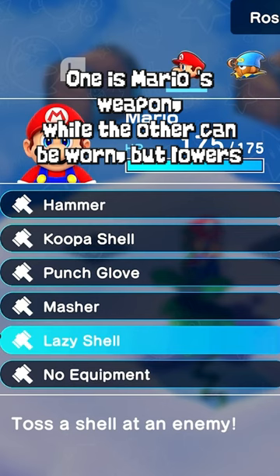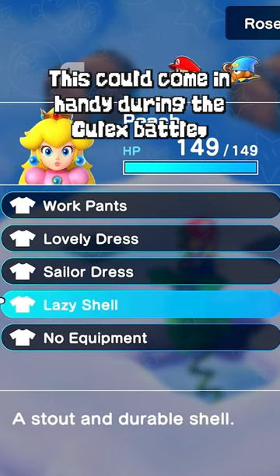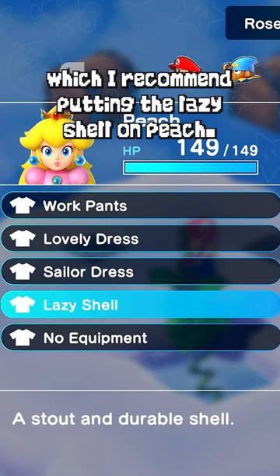One is Mario's weapon, while the other can be worn but lowers your attack and magic severely. This could come in handy during the Culex battle, which I recommend putting the lazy shell on Peach.